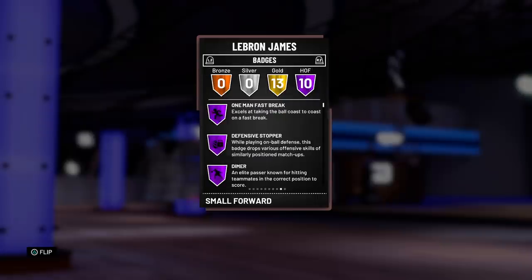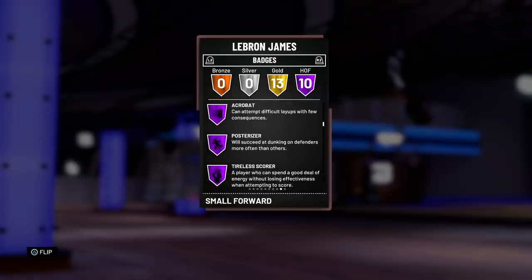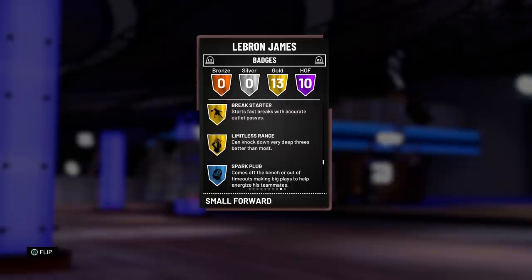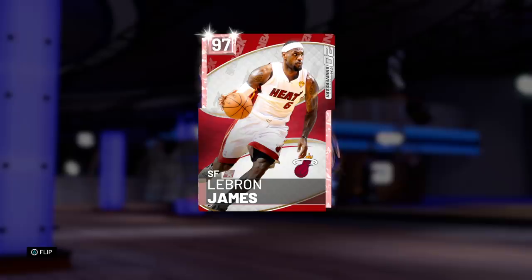Speaking of zero weakness, we're gonna add on badges to make him look even better. 10 Hall of Fame badges: Fast Break, Defensive Stopper, Hall of Fame Dimer — this is gonna be everybody's point guard pick. Pick and Roll Maestro, Flashy Passer, Difficult Shots, Relentless Finisher, Acrobat, Posterizer — and he's also got Tireless Scorer so he's not sitting down at all. He's also got notable badges like Catch and Shoot, and I believe he's also got Limitless Range. I'm not sure if my boy added this or if it was always on there, but I'm happy it's there. Overall this card just looks like a gem.